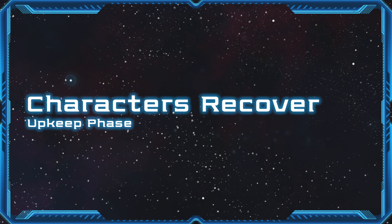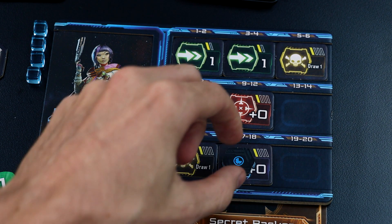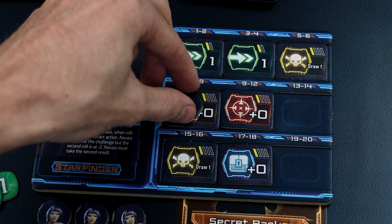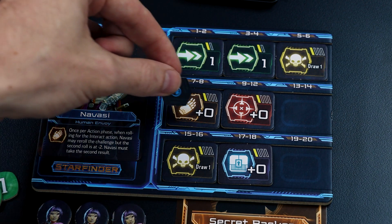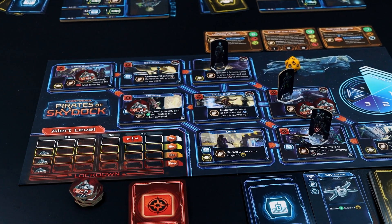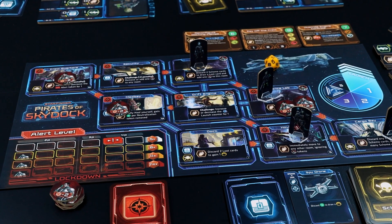Upkeep step 5: characters recover. Remove any neutralization tokens with the recovering side face up. Flip any neutralization tokens from the assigned side to the recovering side. After finishing these steps, a new round begins and the planning phase commences.